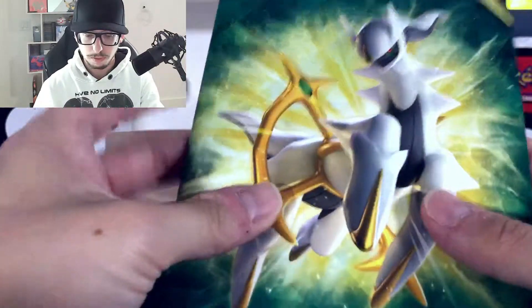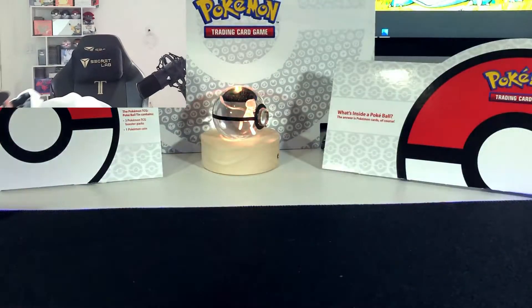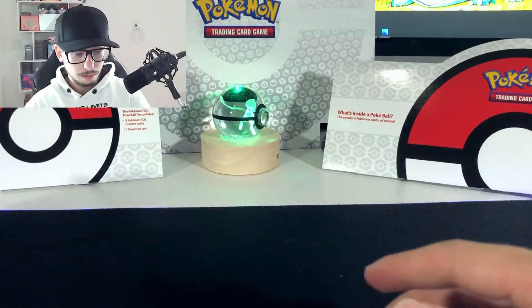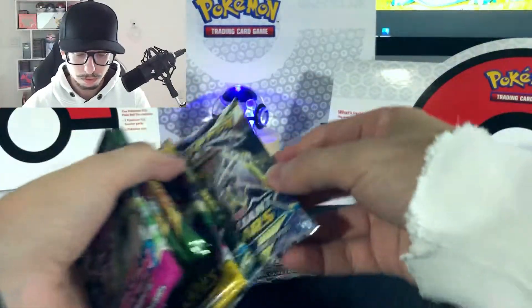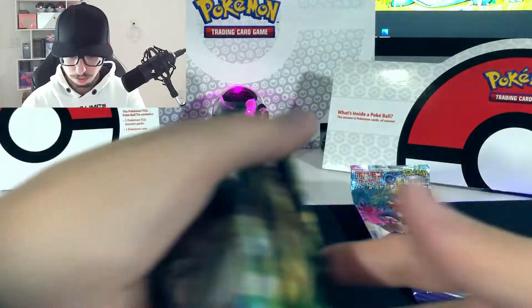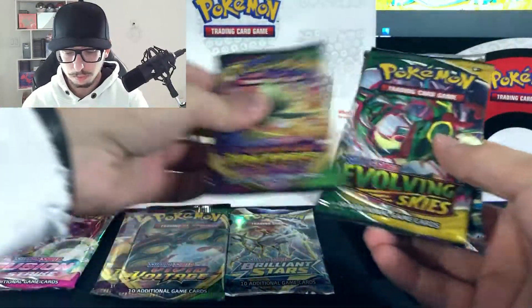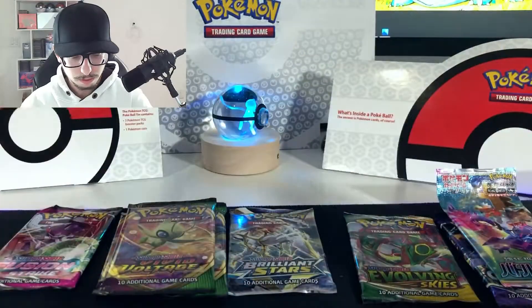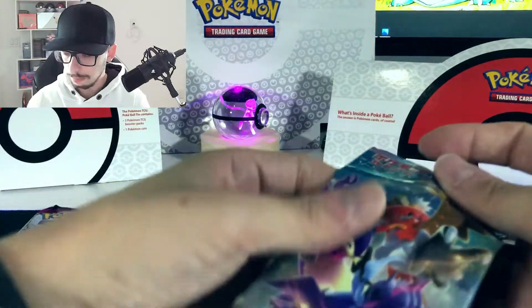Let's put this aside. We have a book — it's a notebook. I'm gonna be using this, very nice. There's nothing else here, let's put this aside. Let's add our packs to the lot. We have Vivid Voltage, Brilliant Stars, Fusion Strike, Vivid Voltage, Vivid Voltage, Evolving Skies, Brilliant Stars, one Chilling Reign that I added, and the Japanese pack. Let's start with the Japanese pack.